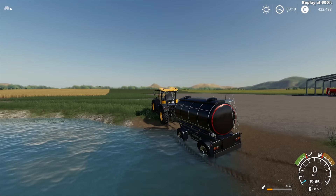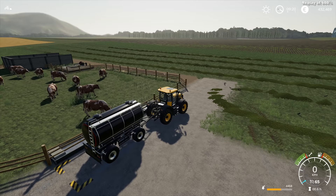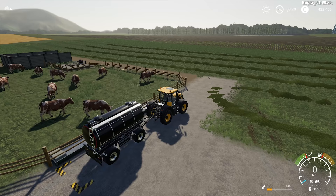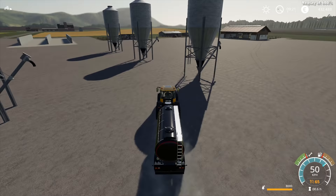Welcome, my friends, to Farming Simulator 19 on Honeydew Farms Excel — a new, exciting, and giant map, actually 4x in size. We start this season by investing in, placing, and building our farm, placing a number of buildings, and we're still extending our vehicle park.